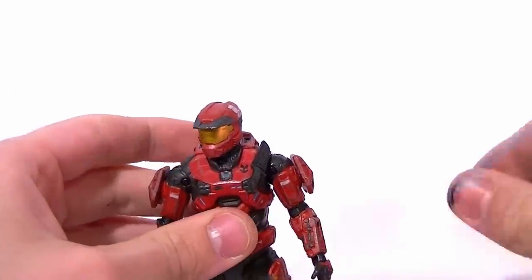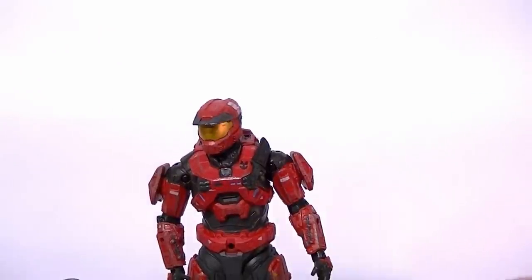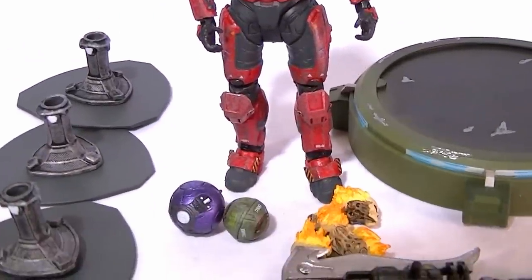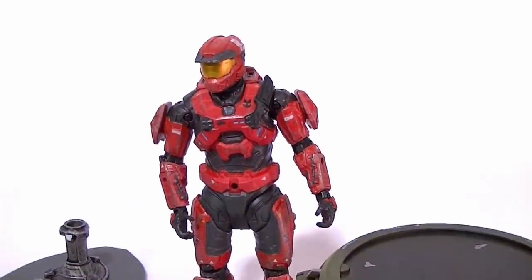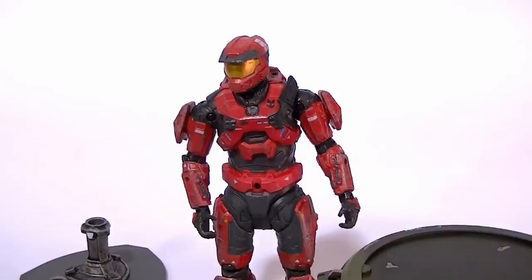So that'll do it for the objective accessory pack. Lots of good stuff: you got the Spartan, the capture plate, the three flag stands, two bombs, five flaming skulls, a hammer, and three flags. It is a $30 price tag, but I think it's worth it with all that you're getting, so I do recommend it. Go look for that at your Target stores — get the DCPI number or ask me for it. Thanks for watching. Stay tuned for more videos, more reviews, more custom figures, and all that kind of thing. And in the meantime, keep collecting.